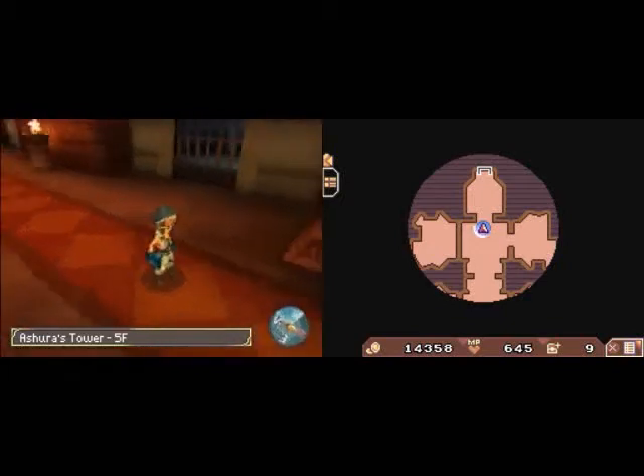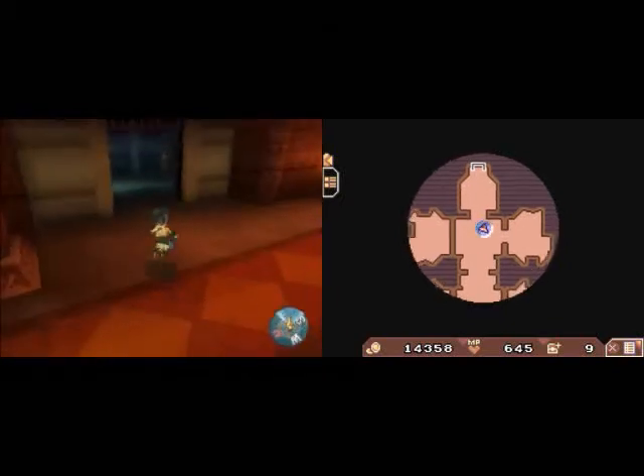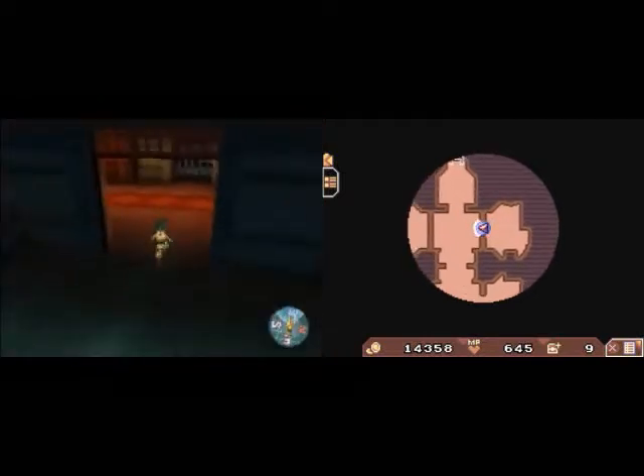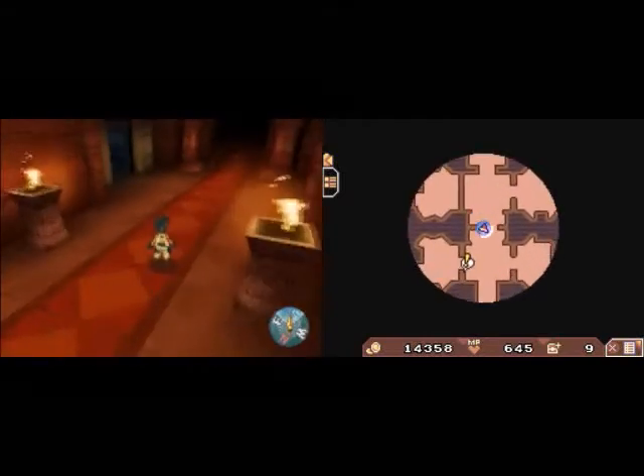Welcome back to Let's Play Saga 2 Hiho Densetsu! This is Big Floats, and we are in the Tower of Ashura, after we have just added Mask to our party.